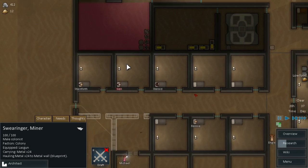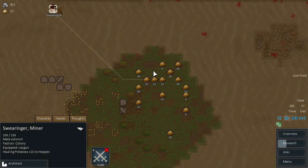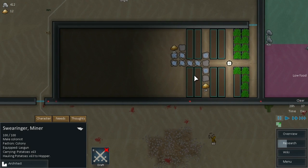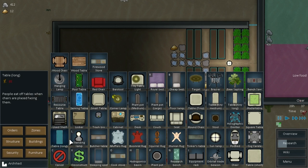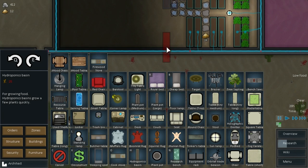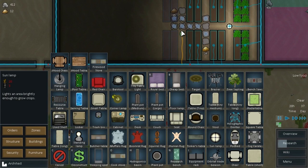Who are all in bed? So actually Swearinger, you can haul some potatoes buddy. Let's get this sped up. What do we want to do today? We want to put in some more growing tables I think. That's one of the things I want to do. So let's find our hydroponics. Put in two more of those. And also a sun lamp.